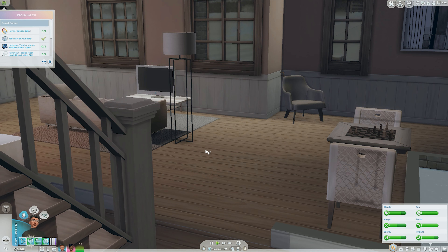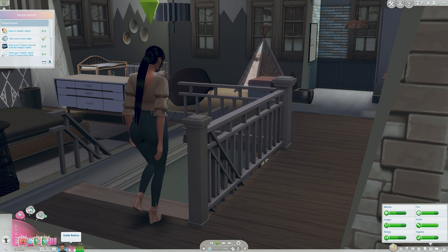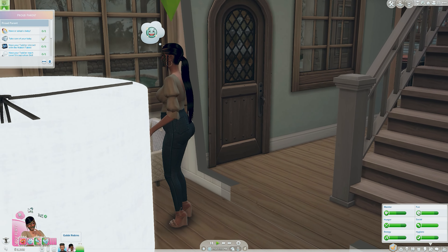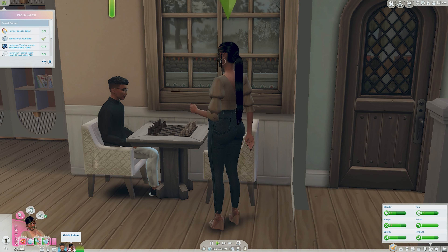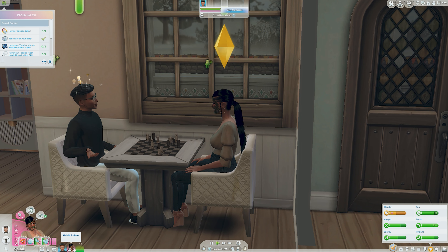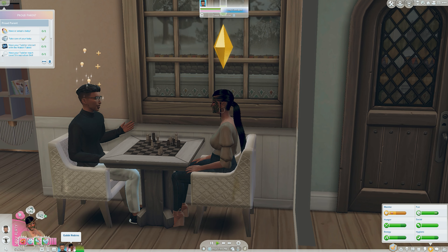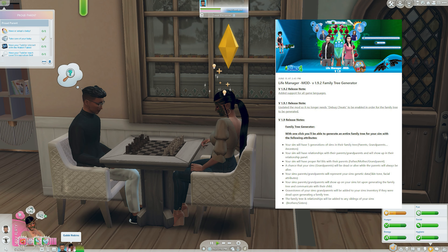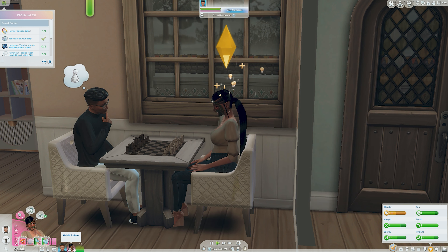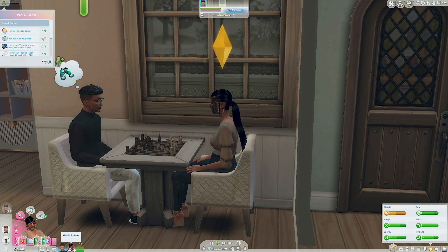Last episode we found out that Gabby was pregnant, and when I was playing through they were getting a lot of whims like 'ask for hand in marriage' and 'ask Gabby's parents for blessing.' I didn't create a backstory or parents for my Sims, so I came across this mod — it's the Family Tree Generator mod, a Life Manager mod by Sacrificial Junior.